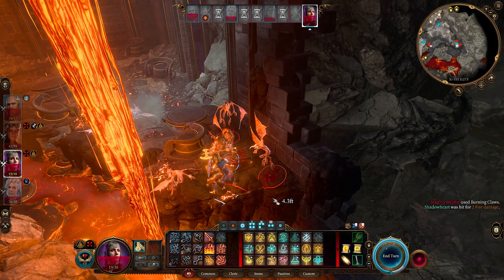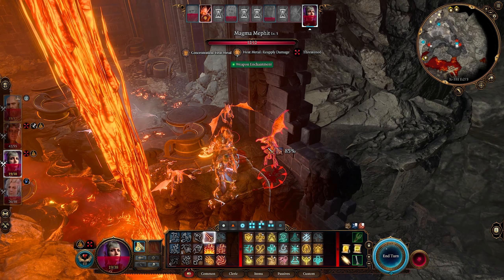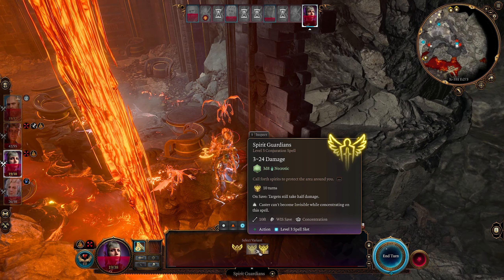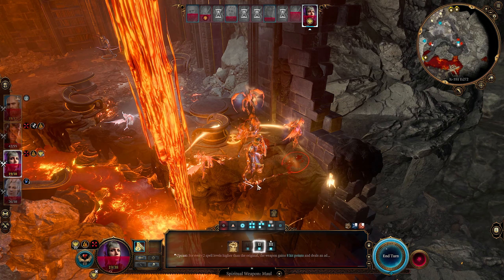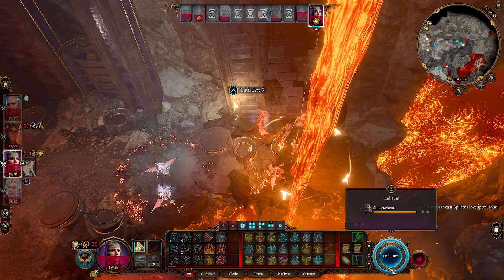Shadowheart - you could create water, but I don't think water is gonna do what ice does. Let's go ahead and do radiant damage - why not? They're weak, and I'm gonna take a long rest anyway because we're heading toward the Adamantine Forge and I'm not about to go into that without full everything.